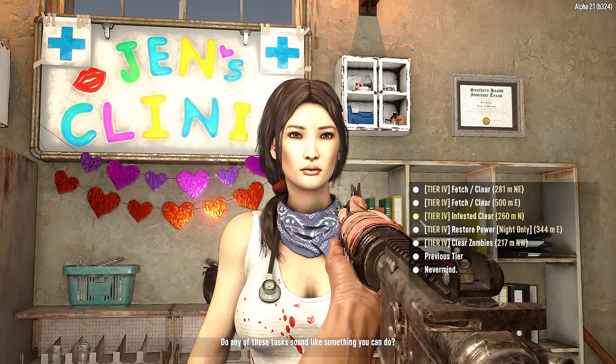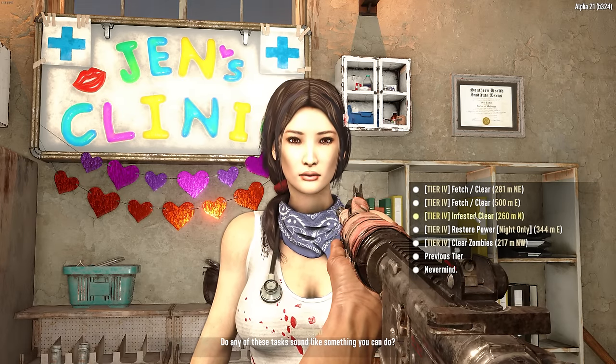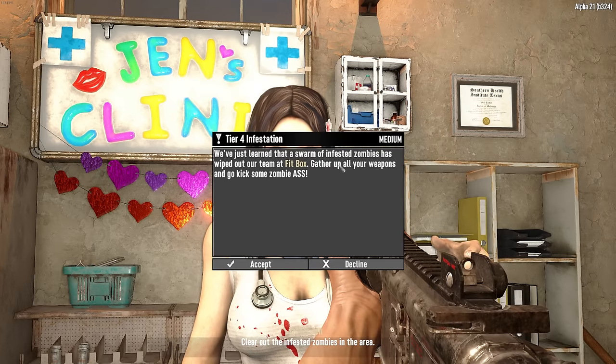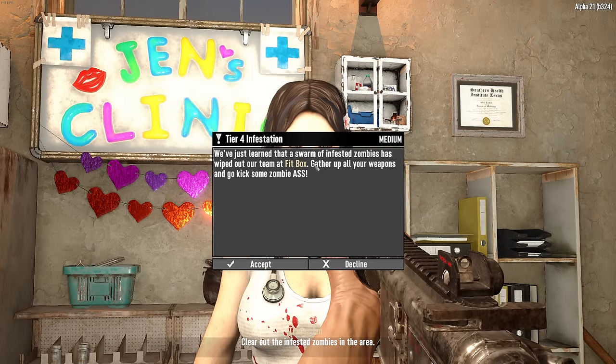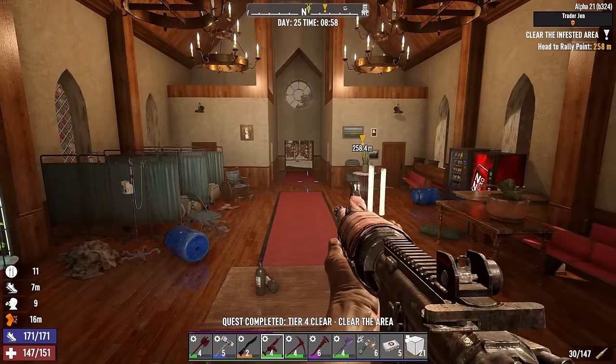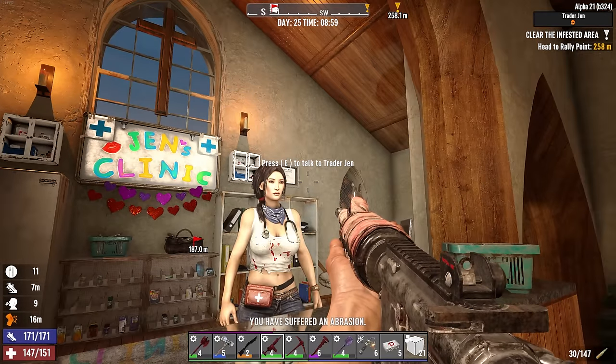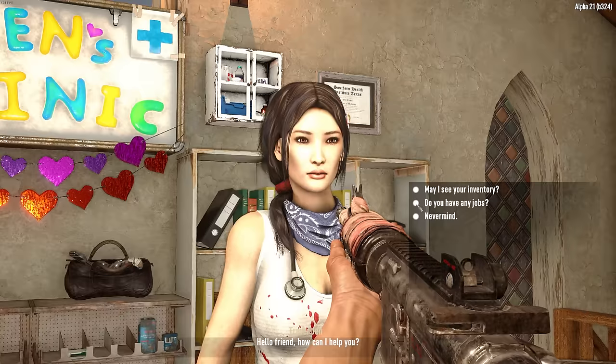An infested clear — a fitbox! I don't even know what that is, but let's do that. Infestations give us the best reward. And today is trader day, day 25. Let's see what she has — she's got a flat motorcycle! Some pretty good equipment here too, and she's got an SMG turret. Yes, we absolutely need that, if anything just to get rid of the 9mm ammo we have.